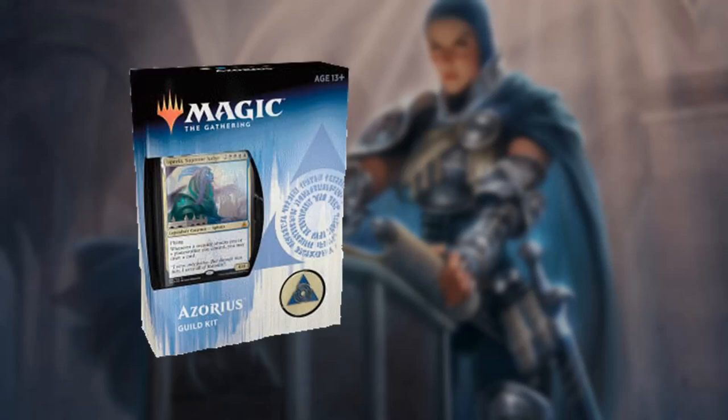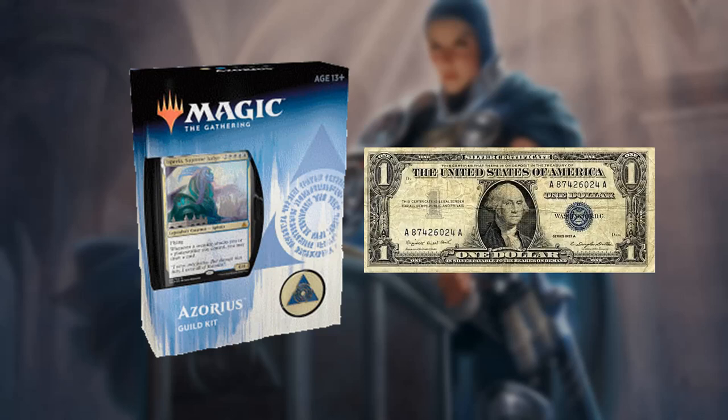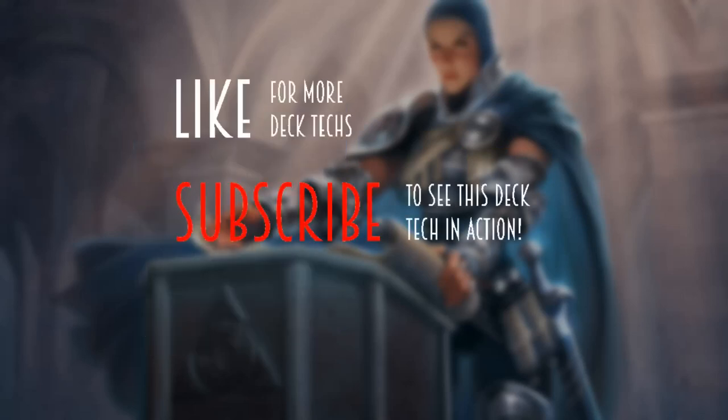Let's build some budget Pillow Fort EDH. Hey guys, it's Shannon and Timmy from the Trinisphere, where Timmy, Johnny, and Spike battle over all things EDH. Today we have another Guildkit Upgrade deck tech, where we take one of the Ravnica Allegiance Guild Kits and convert it into an EDH deck list. We run one of every single card in that Guildkit, then add EDH cards all costing a dollar or less. Be sure to like if you enjoy these deck techs, and subscribe to see the gameplay episode coming out next week. Let's dive into the deck.